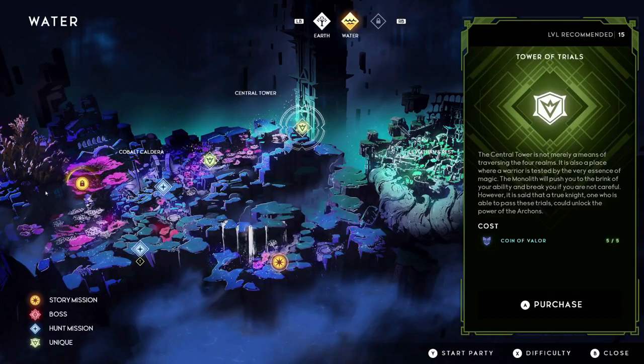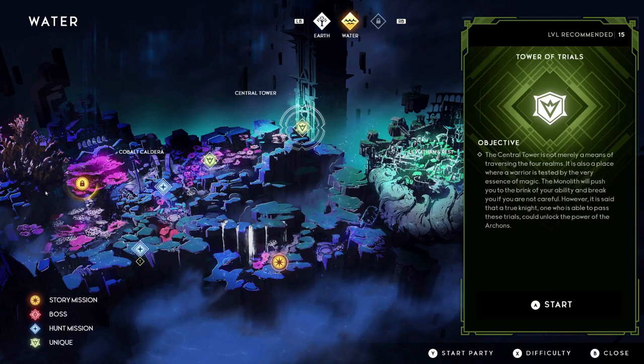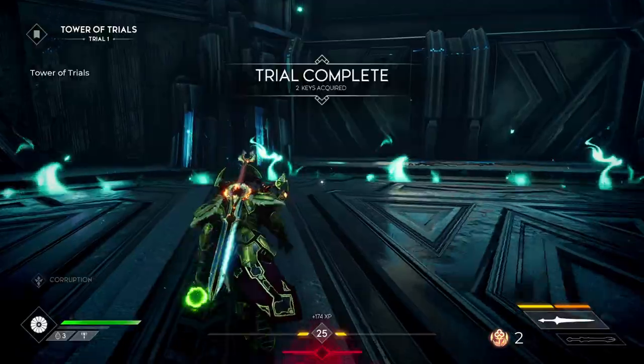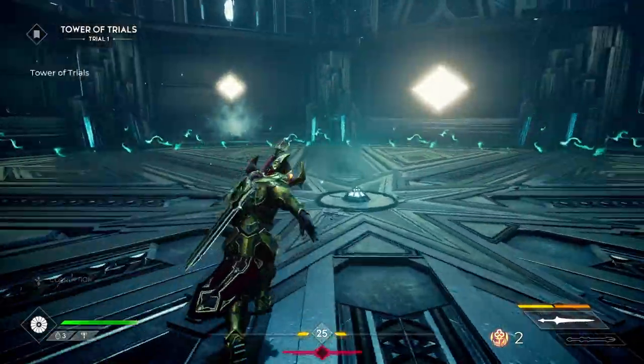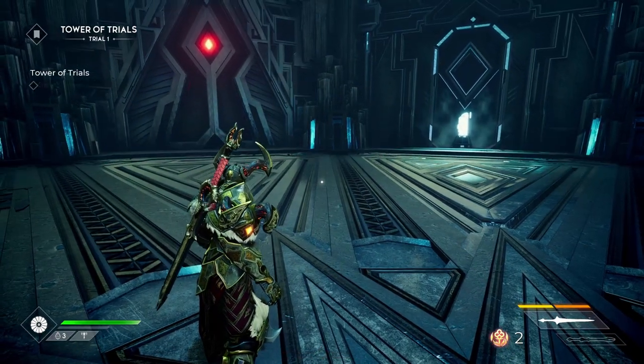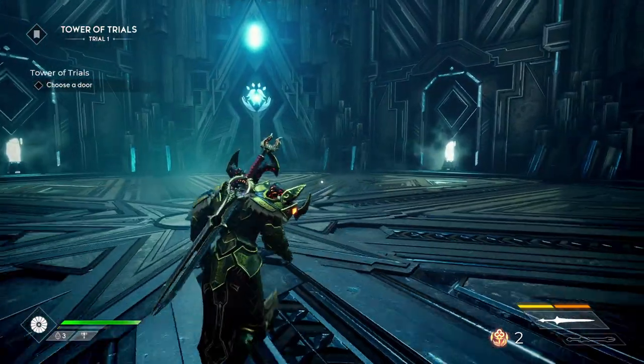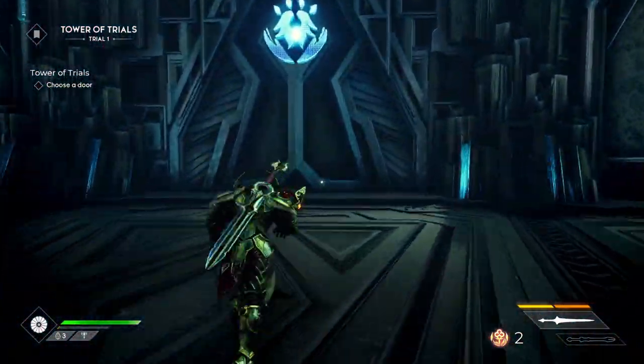So you will have been playing the game for a while and around level 10 to 15 you'll come across the second planet, which is the water planet. Upon unlocking this planet you get access to the Tower of Trials. It's kind of like a horde mode — the monolith will push you to the brink of your ability, and it's said that a true knight who passes these trials could unlock the power of the Archons. You will need some Coin of Valor to unlock and run this trial, which you get just by progressing through the story.